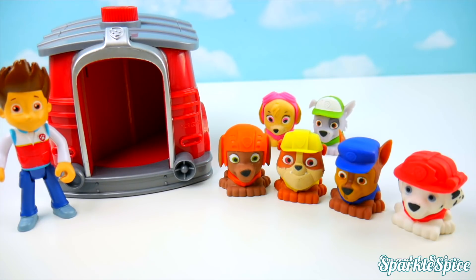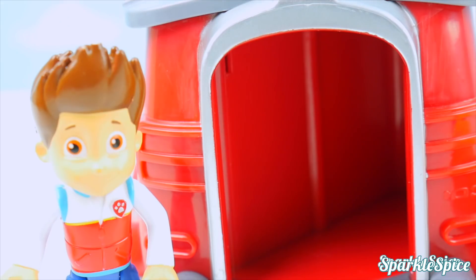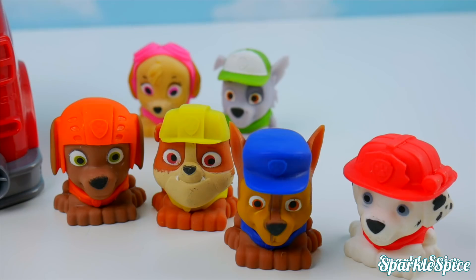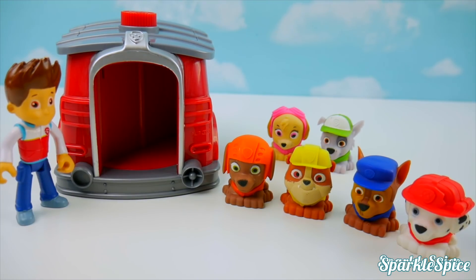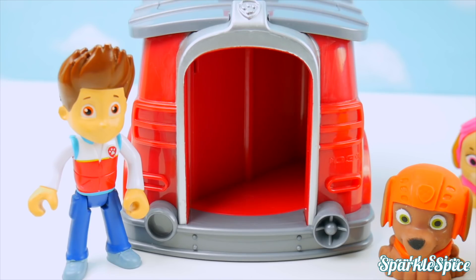Pups, there's an emergency in Adventure Bay! Hey pups, we've got a mission — Chloe's stuck in a tree! So let's get our gear on! Chase is on the case! But Ryder, how will we get our mission gear on? We're not at our lookout tower! Don't worry pups — that's why I've got Marshall's Pup House here. Everybody in, one at a time, starting with me!